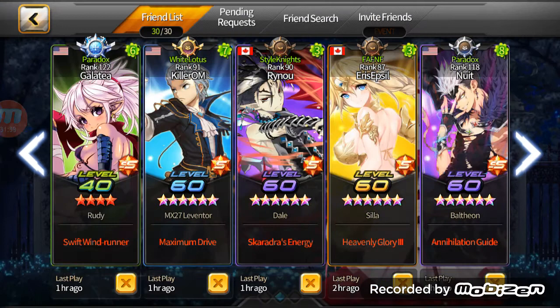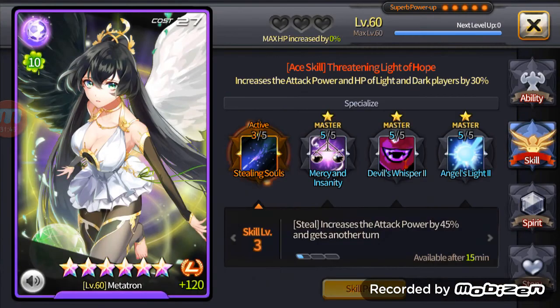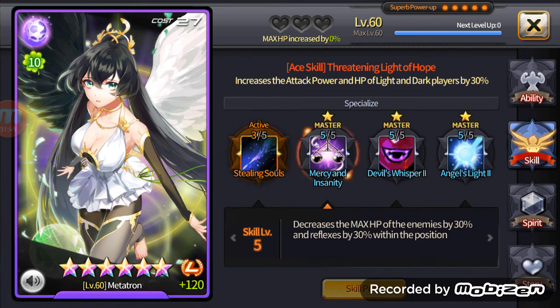That's also why legendary Beth is adored so much — her max active recovers the team's action bar by 40%, which ruins people's games. She also has a really insane debuff: decreases max HP of enemies in reflex by 30%. Plus her Devil's Whisper is really good.